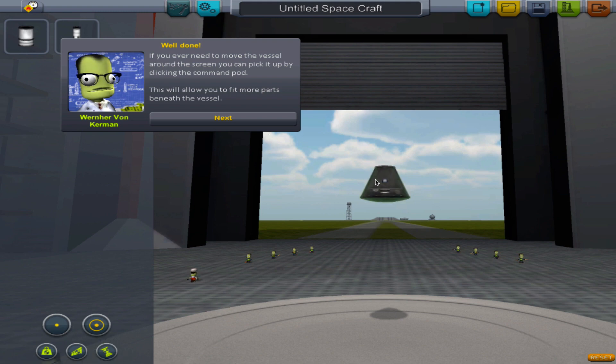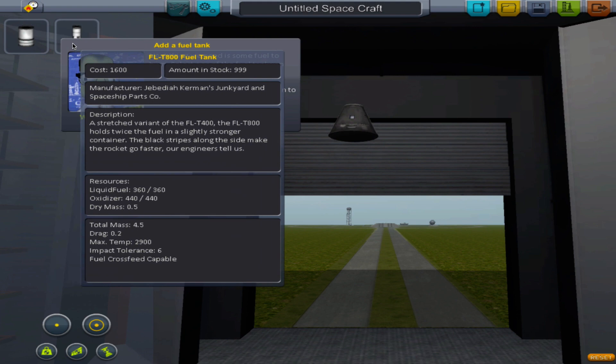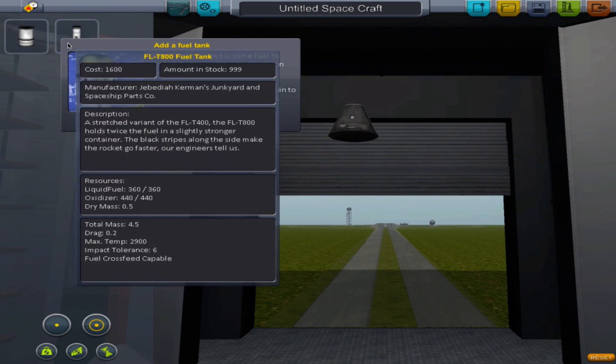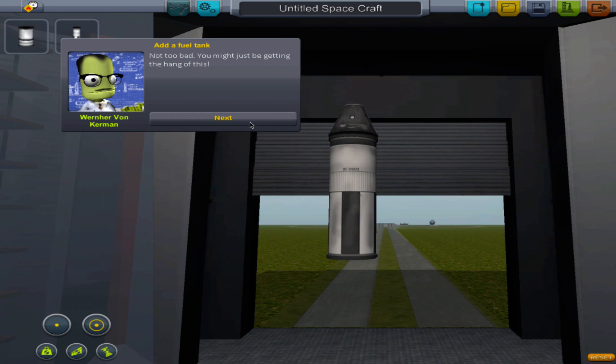Fuck you Werner, get out of here. If you ever need to move the vessel around the screen, you can pick it up by clicking on it. We need a fuel tank - the bigger one. Not too bad, you might just be getting the hang of this.